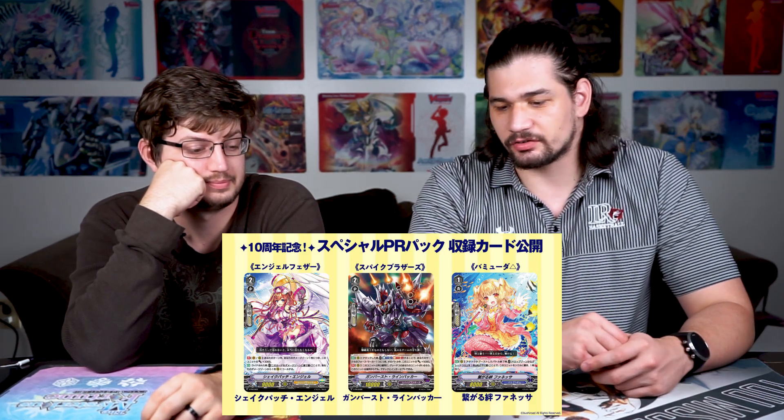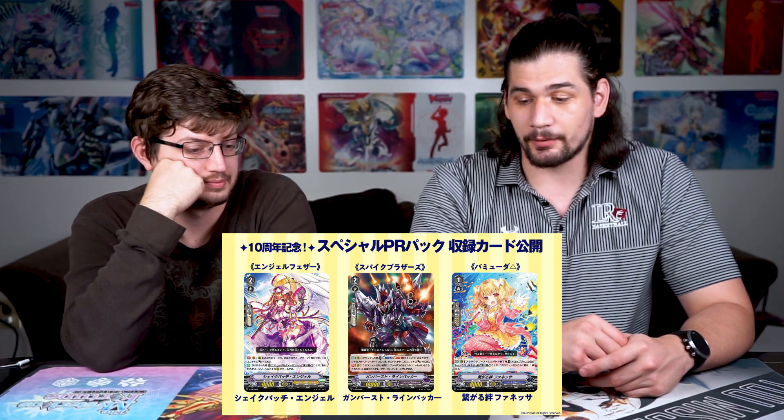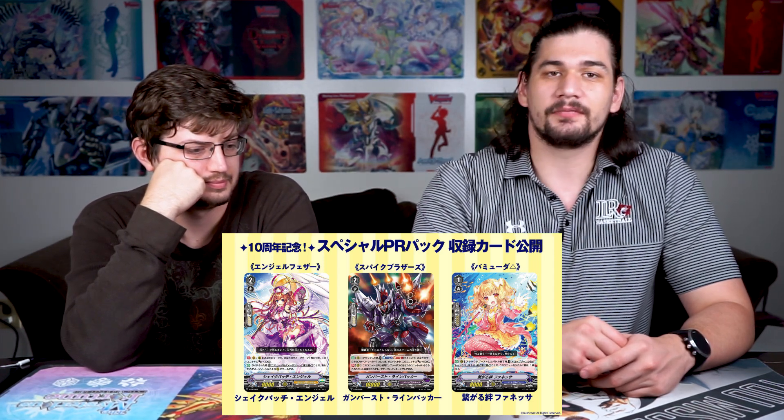We talked about some promos coming in last week, and now we have announcements of more promos — some old, some technically old but new. We can see the Angel Feather grade two we already talked about, the Spy Brother we already talked about, and a Bermuda card. We're going to cover the Spy Brother and Bermuda, but Bushiroad decided to nerf the Spy Brother card.